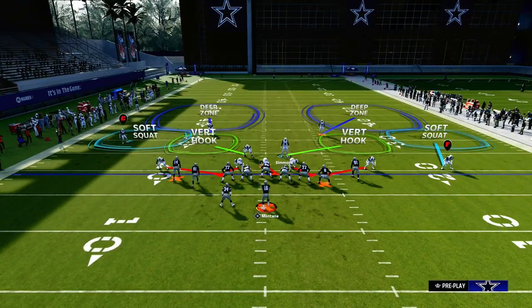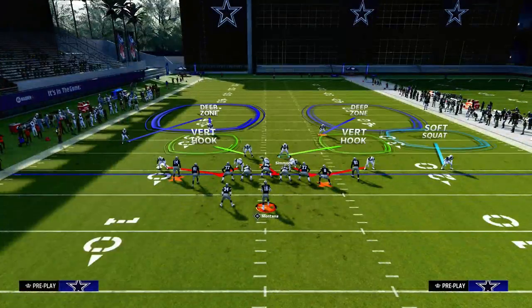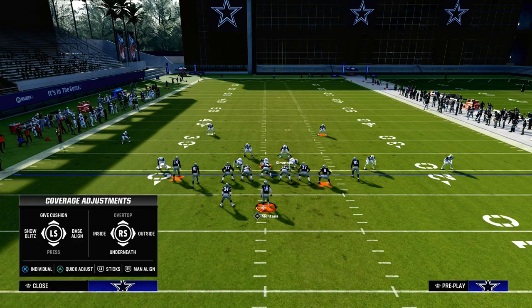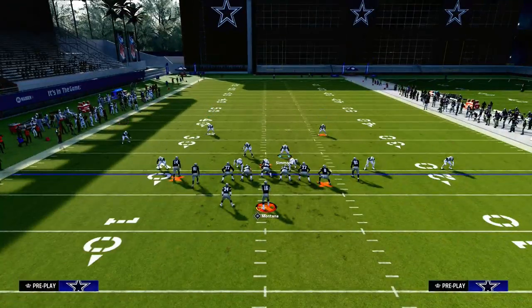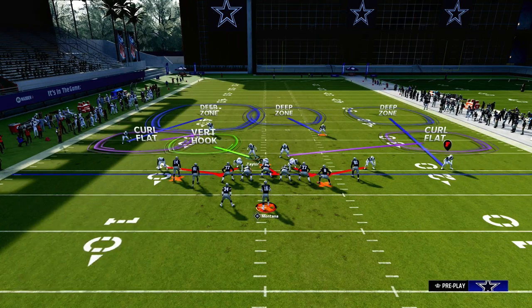The base blitz I like to utilize out of dollar: we're going to take that soft squat on the left-hand side and put him on a deep half. Then we're going to purple one of our safeties and roll the coverage.